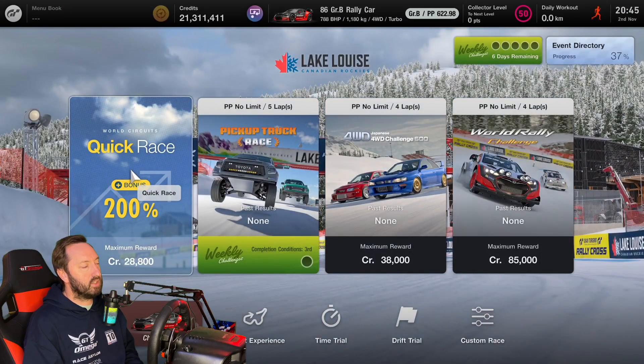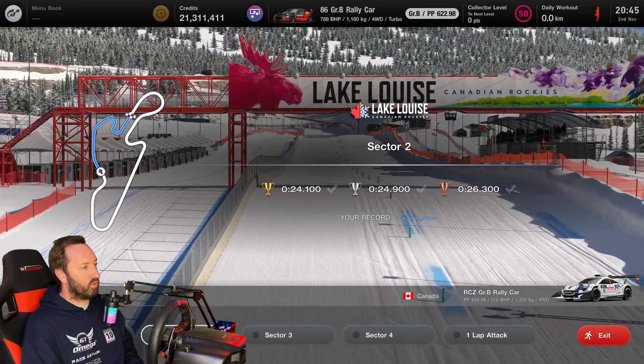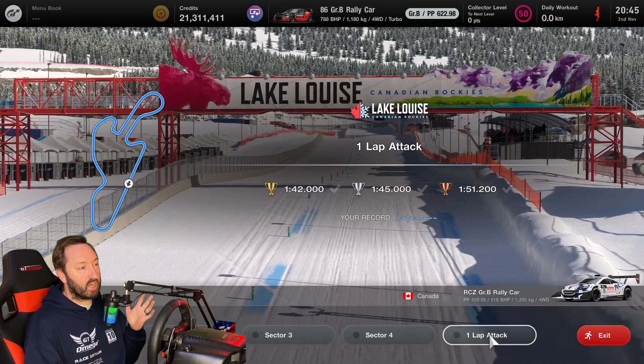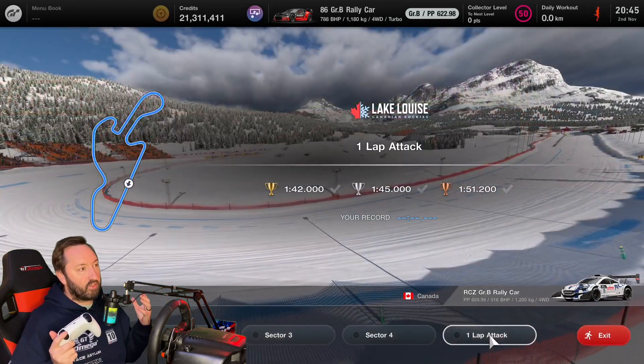We also have a new track. This is quite a bizarre track - can it even be called a track? It's a rally stage, a rally track. The circuit experience is in the GRB Peugeot car - 1.2 million credits for completing it, that's a pretty significant chunk of money. It's good to see a new track; it's random to see a snow rally track, but let's not complain.